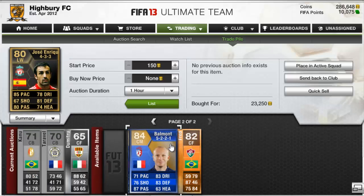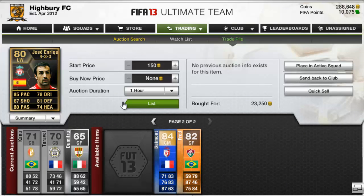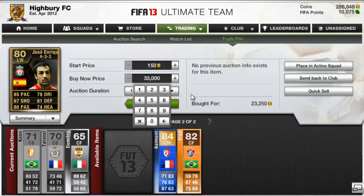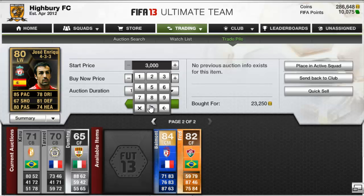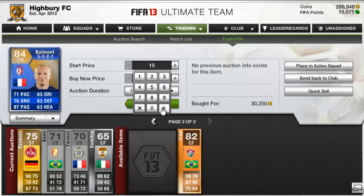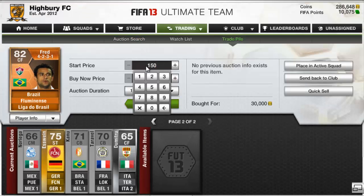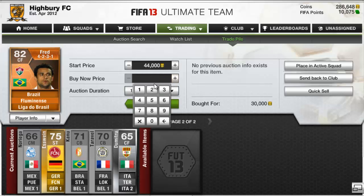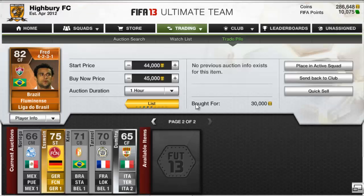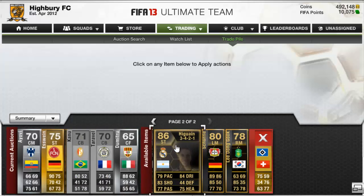We picked up a Jose Enrique for 23,000, a Valmont for 30,000, and a Man of the Match Fred for 30,000 as well. We went to check the prices — I'll skip that bit out. Jose Enrique doesn't sell on the first or second attempt, but does sell on the third attempt, which will be in the next episode. Valmont only gets a little bit of profit but he does sell. The Man of the Match Fred does not sell the first time but does the second time around.